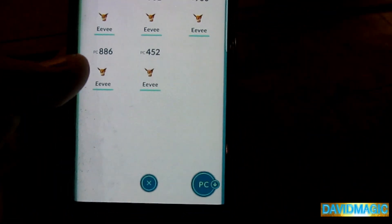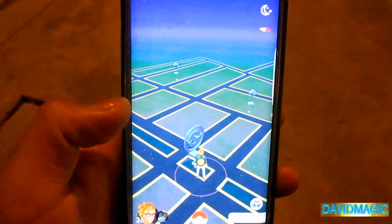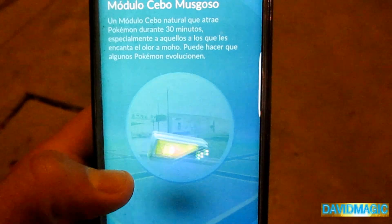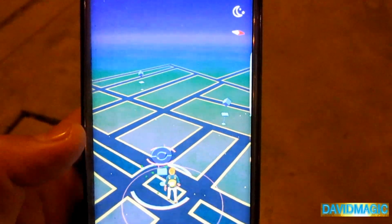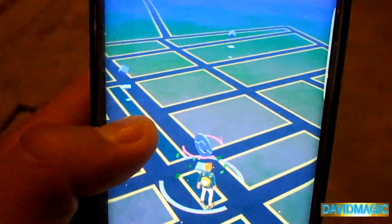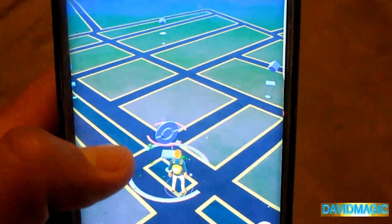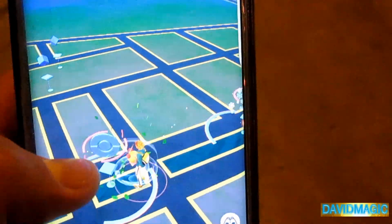Y bueno, ahora vamos a la siguiente Poképarada y vamos a colocarle el siguiente cebito. Y bueno, ahora hemos puesto, como pueden ver, ahí se ve que están saliendo unas hermosas florcitas alrededor — obviously this is going to spawn plant-type Pokémon.